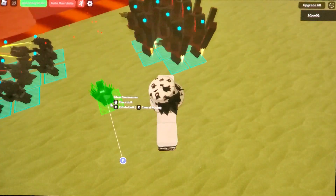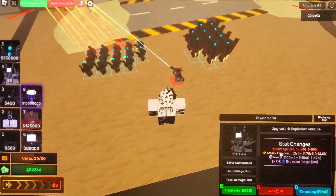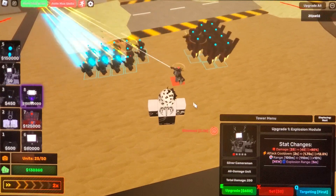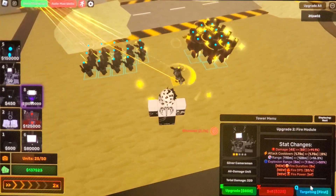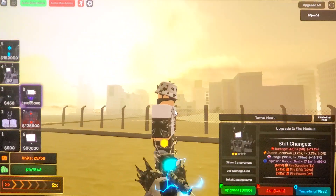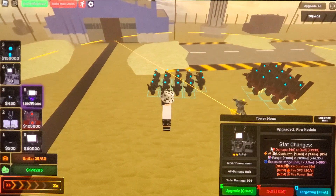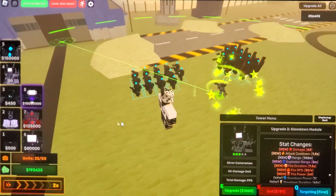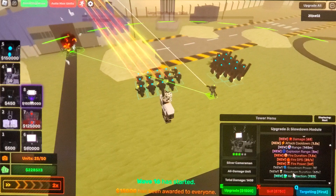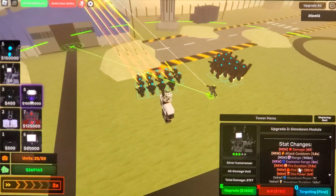Now here we go — the Silver Cameraman. At the start his range is pretty good. He does 25 damage and has an explosive range of 100 meters. When he goes up to level two he gets fire damage — his gun starts shooting like a beam. He goes up to 45 damage. Next upgrade his range goes up to 145, and now he has slow down — slow down power 6, slow down distortion 60 seconds — so he has slow down plus fire.